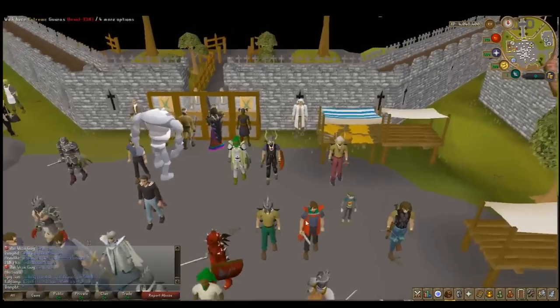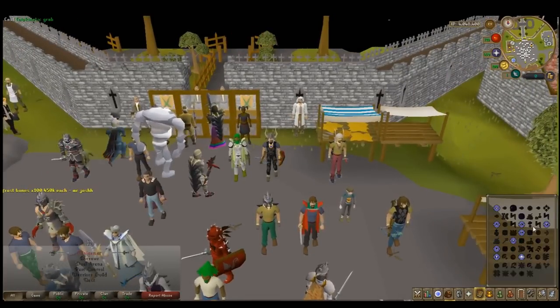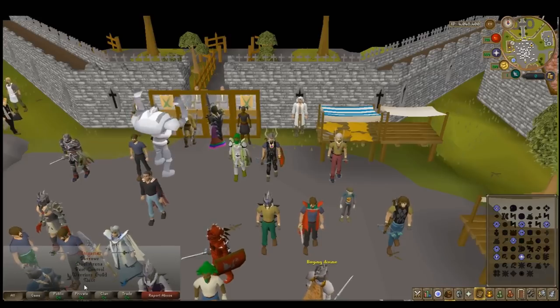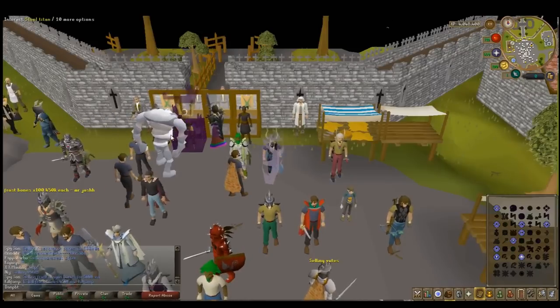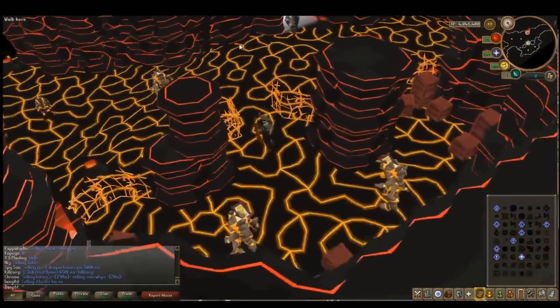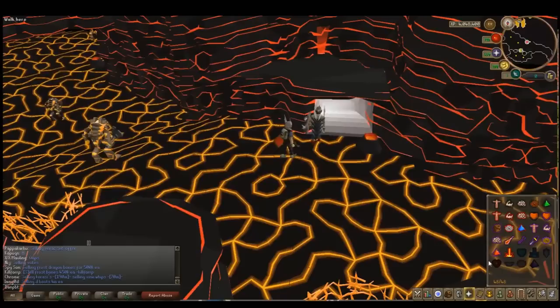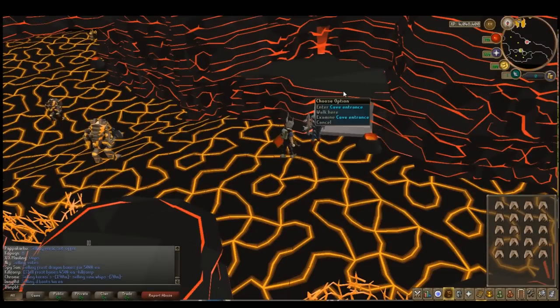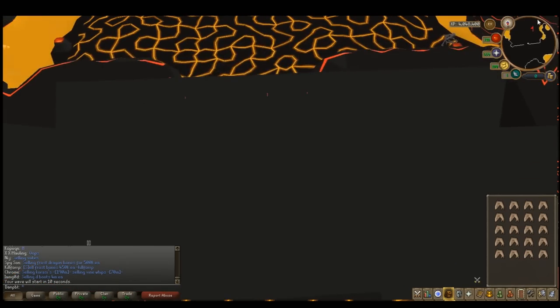Let's head to the teleport — is it minigames? Jewel arena? No, it's not the Jewel arena. Fire caves — that's it. Okie dokie, let's go get me a cape. Make sure we've got our prayers ready — 48 full prayer. Nice. End cave — I would like to try for the fire cape.